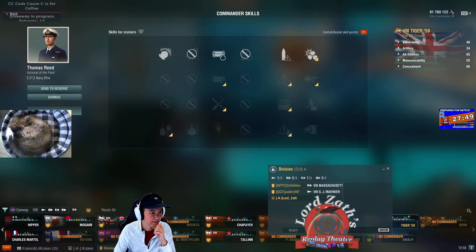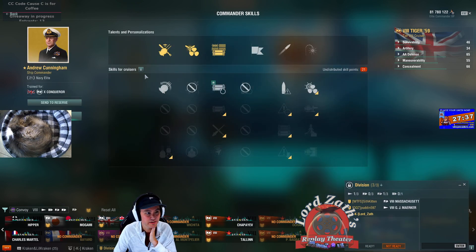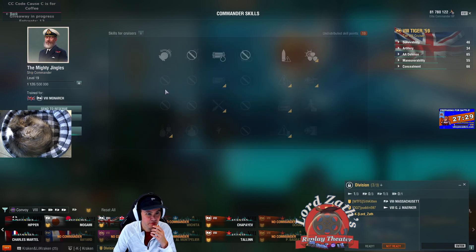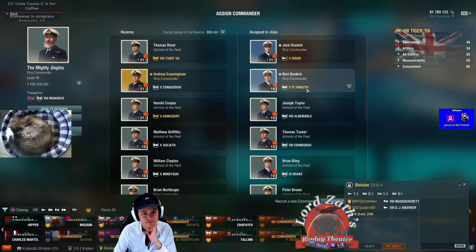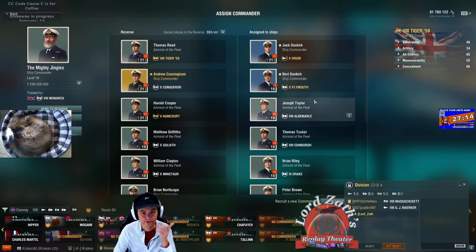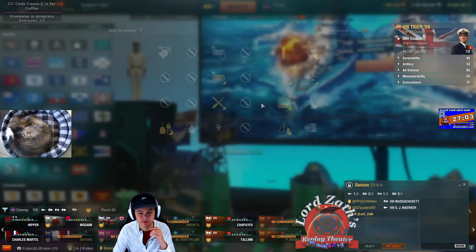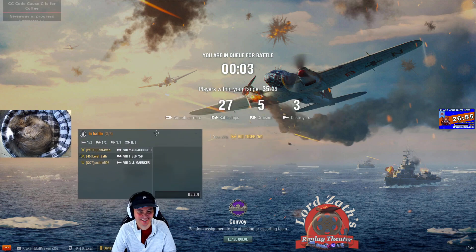Alright then, it's gonna be great. Do I want to put Cunningham on him? Why not. The thing is I don't want to make a special build for this particular ship. I would run Cunningham — oh here we go, I can put Jingles on him. It's convoy mode. I would make a special build for Belfast. I've got Burt Dunkirk who's already got a standard build so I could just do that. You could put all carrier skills on and you're fine.